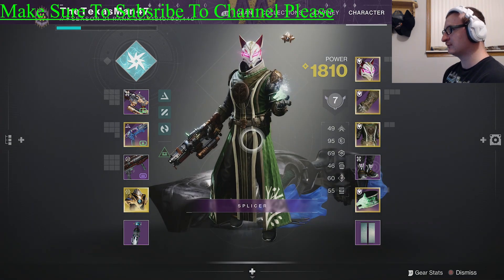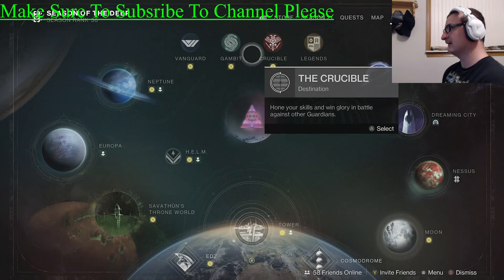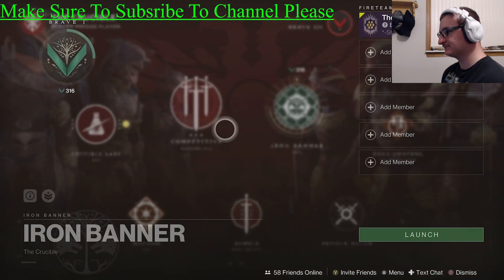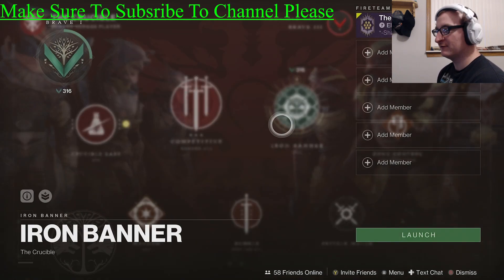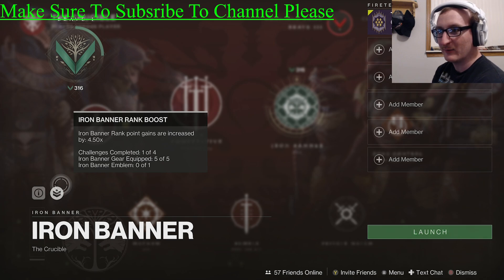The fastest way to rank up Iron Banner is to go to the Iron Banner node and check the Iron Banner rank booster. If you have challenges completed — like completing four matches daily — you'll get extra rep increases. Having Iron Banner gear equipped also gives you rep boosts.